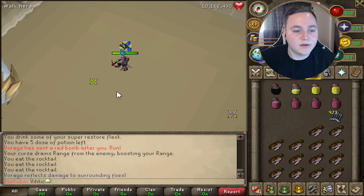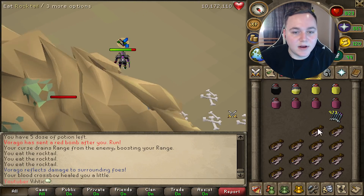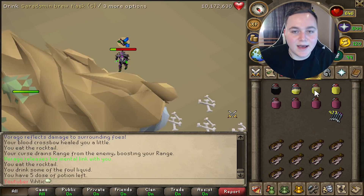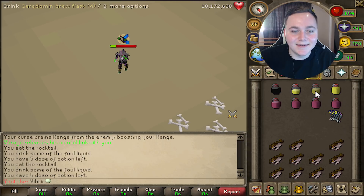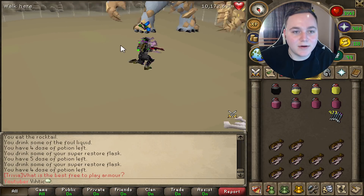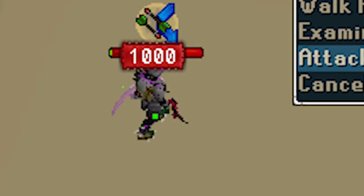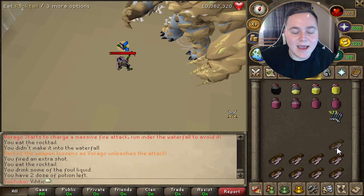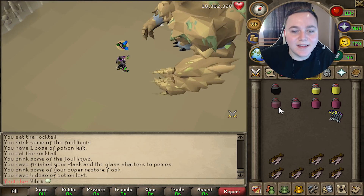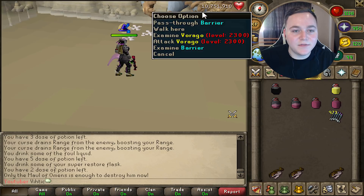Once you get into a certain range I'm pretty sure he starts to teleport around. There we go — oh my god, what is he hitting me with? Now he's gonna start teleporting and moving around, making sure to stay at as high health as I can because — oh my god, was that a thousand? What is he hitting me with?